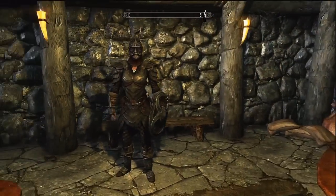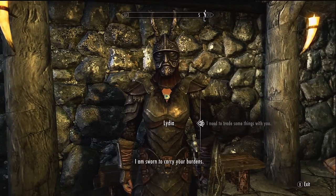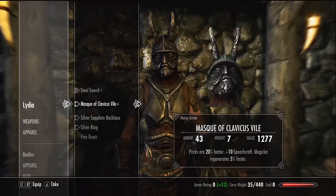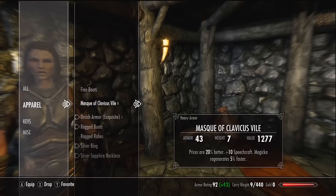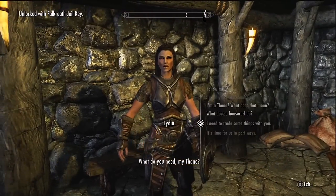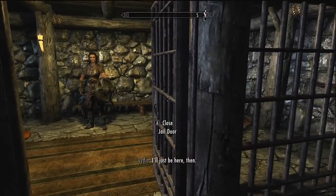They're going to send you right to that jail cell where you have Lydia — or whoever your companion is — sitting. You can see I don't have any clothes on, just some crappy ragged robes. Now say 'I need to trade some things with you,' take the key and the armor — everything you gave her — and put it all on under apparel. Then open the door, talk to her again, trade with her, give her the key back, and head out.